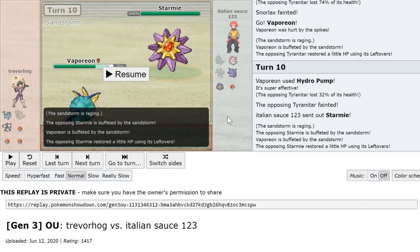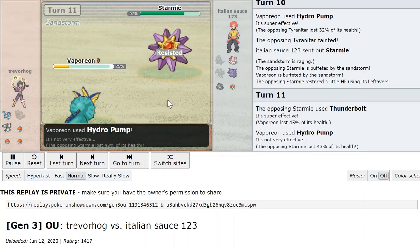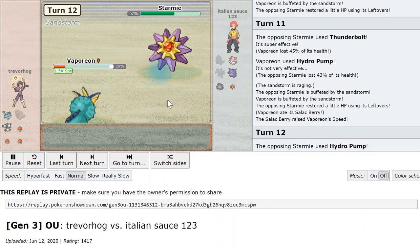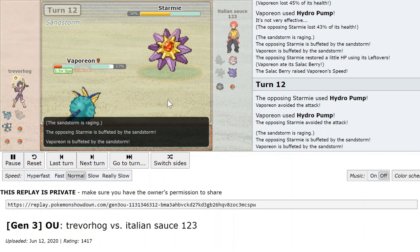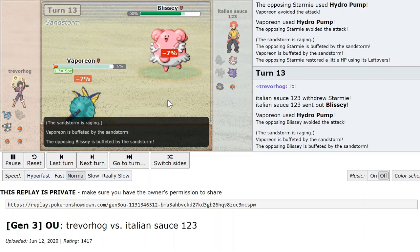Starmie is really tough for me here and my Magneton is probably not going to survive a Hydro Pump. At this stage I have to try my best to chip Starmie down and hopefully Metagross will be able to complete the sweep. It's definitely hard from here. I think the opponent doesn't realize my Vaporeon is Modest, not Timid — I did consider making it Timid, and it helps in matchups like this, but it's not something I can avoid. He goes to Blissey again, which is a saving grace for me.